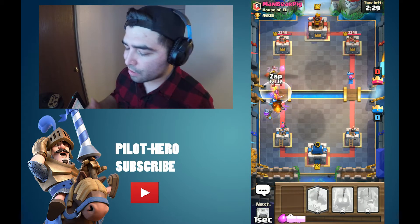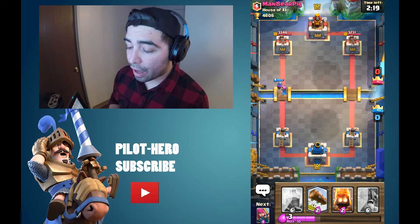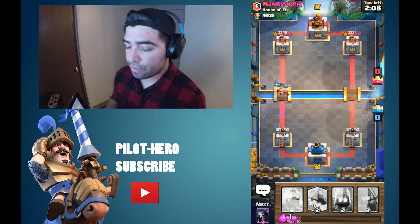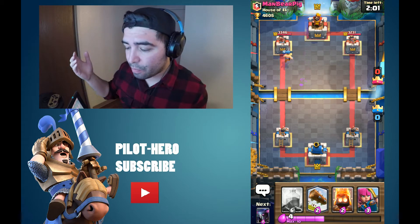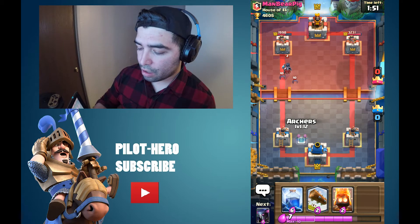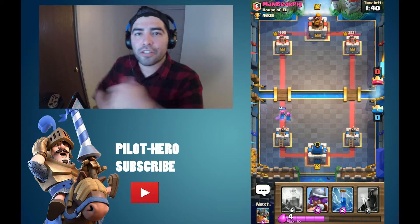They're pretty much gonna die — my P.E.K.K.A. is gonna die. That Inferno Dragon is fire. What kind of deck is this? It's a little absurd, but we're gonna have to take a hit from the barbs. Usually I like to follow up with my fire spirits, and this guy's got some spamming going on. Hopefully my barb can get there and get a couple swings off. Bam — almost full health. Sweet clutch fire spirits.